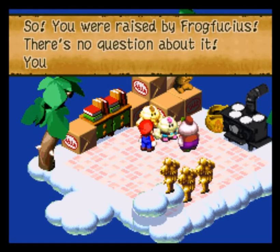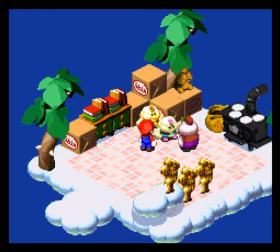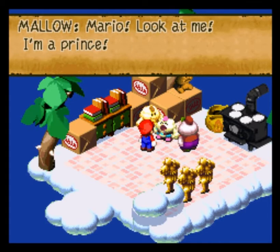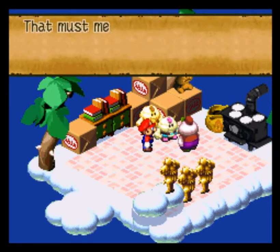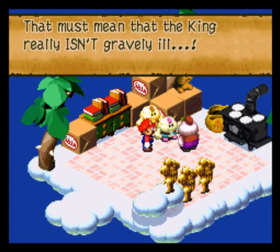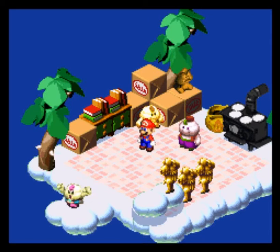Frogfuge took Mallow in and lied the whole time, and now Mallow's shocked — he's off trying to find his family and Mario's helping him. That summarizes it pretty good. You are, without a doubt, not the father. I was watching Maury earlier — my bad, I'm sorry, I shouldn't do such things. Just rush right in there like a madman. Stupid Mallow — how dare you.